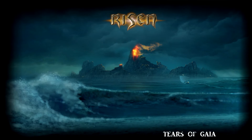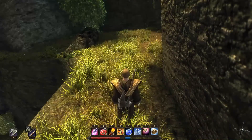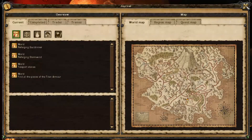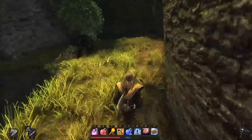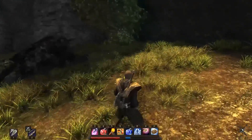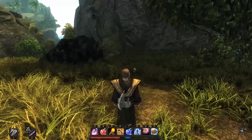Hello everyone and welcome back to Let's Play RISEN with Tears of Gaia. Today we're heading towards the next part of the Titan Armor. I told you last time we're gonna go and collect this one near Severin's place. On my way there I found this peculiar platform where there's promised to be loot. But first, we will have to kill this thunder lizard over there.